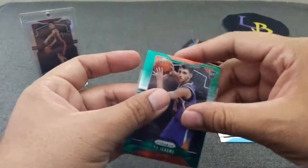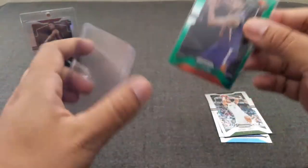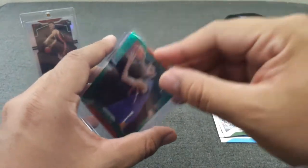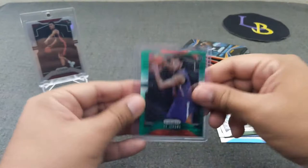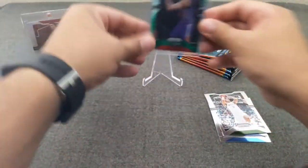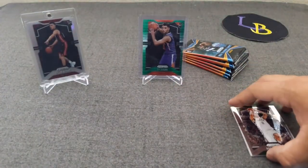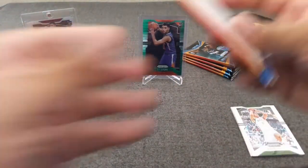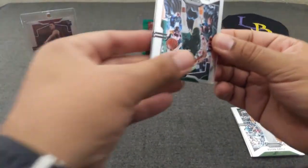I was like, why is there a green in here? Usually the green is saved for the relic. But hey, I ain't complaining — I will take a rookie Pulsar any day, even if it is Mr. Ty Jerome. Let's go ahead and post this guy up front and center. Very nice — our first rookie of the blaster, and that's what comes out. We'll take it. Not a bad way to start for sure.